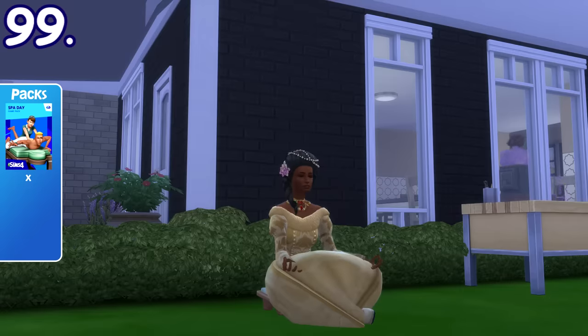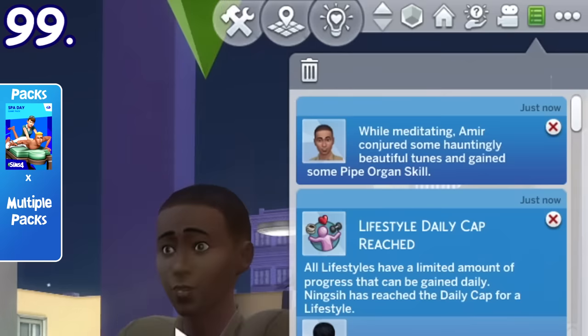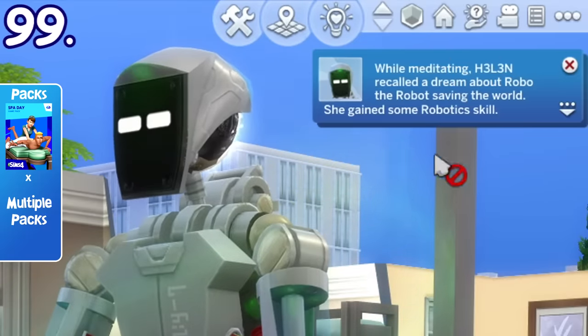Meditating causes you to gain skill points on a random skill, even from other packs. This includes baking, dancing, DJ mixing, herbalism, pipe organ, singing, and robotics.